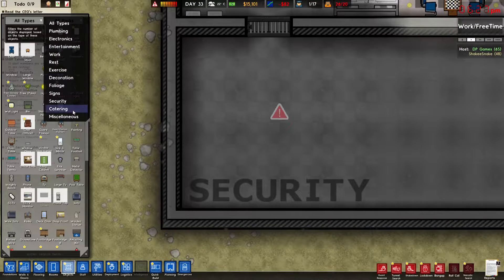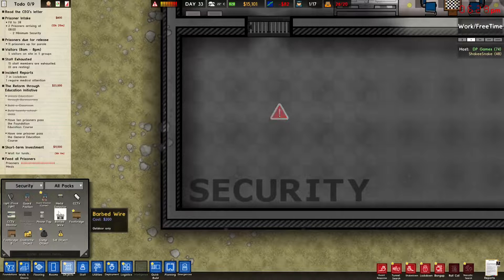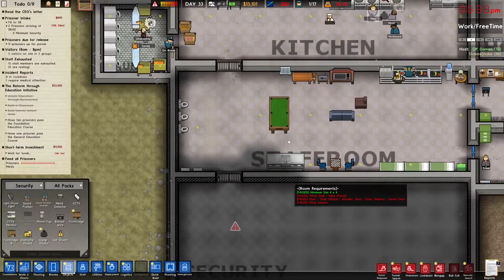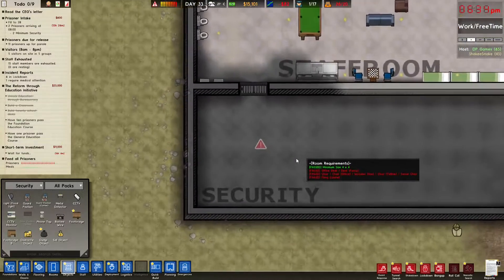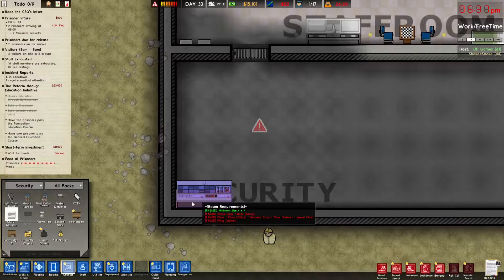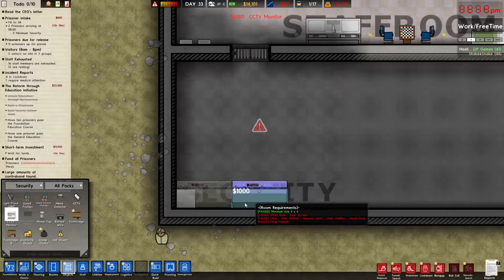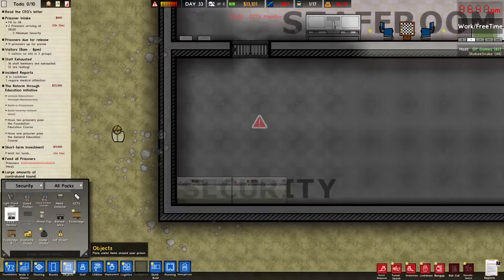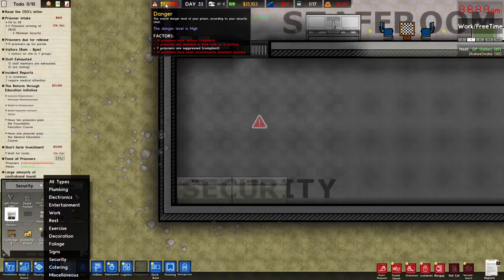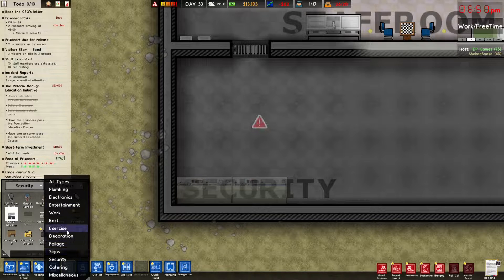Let's look at security. Staff morale is 51 — why is it so low? It's gonna go down eventually. There are high levels of contraband in the prison. Should we do a search or shakedown? No, shakedown gets prisoners really annoyed and puts danger up. Our danger is already maxed.